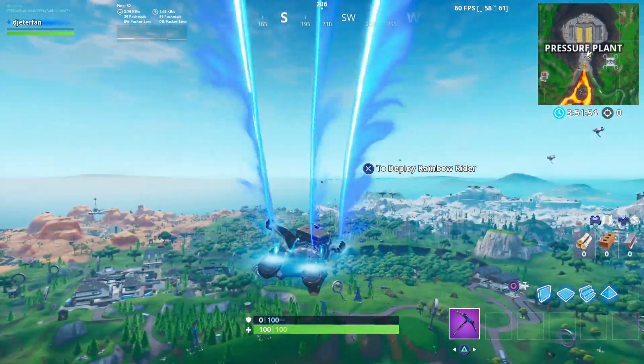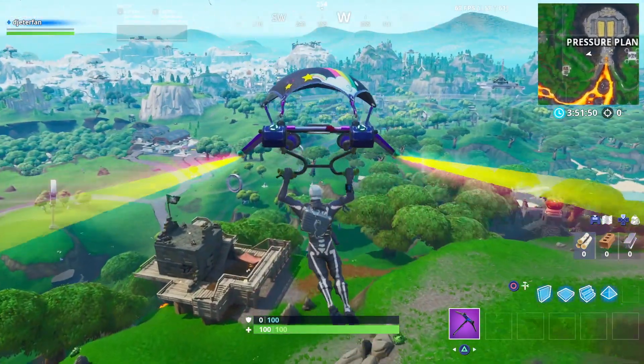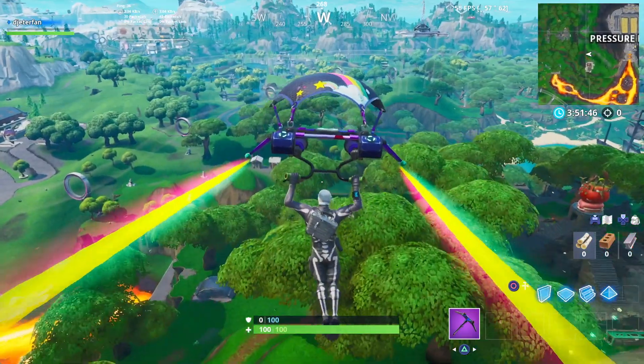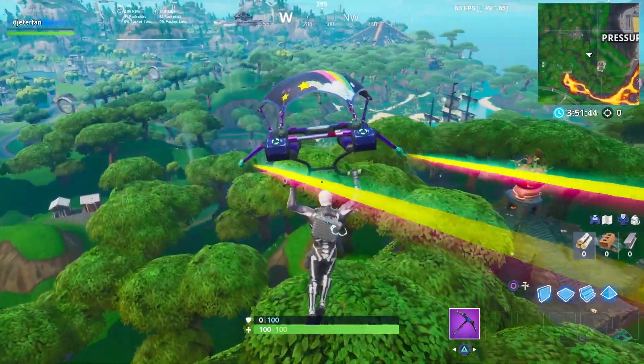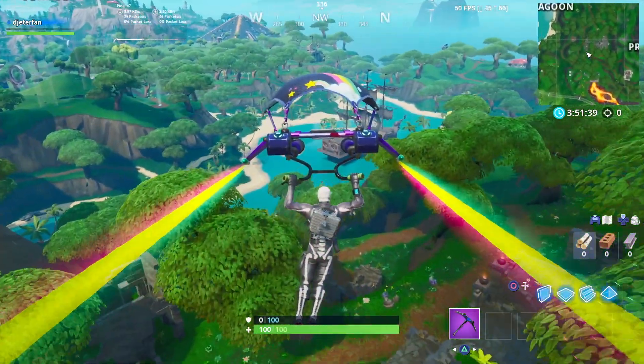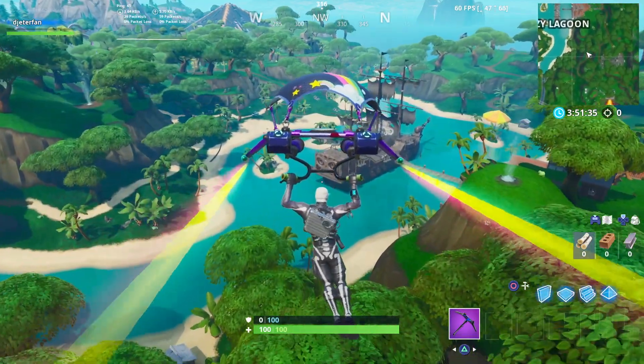What is going on everybody, Guiding Light here back with a brand new Fortnite video. In this one we are wrapping up Season 9's challenges because Week 10 has finally come out. We need to destroy certain wood materials but in exact locations — the first location is at a pirate ship and there's a second location at the viking ship as well.